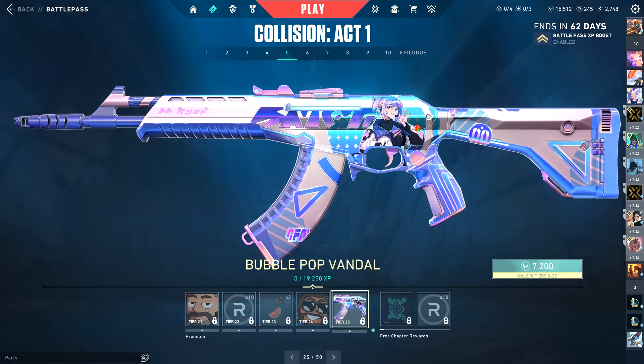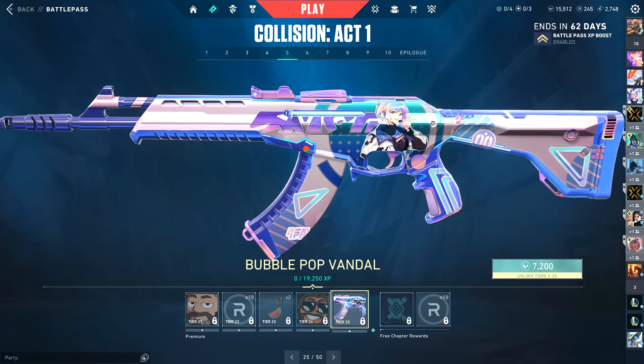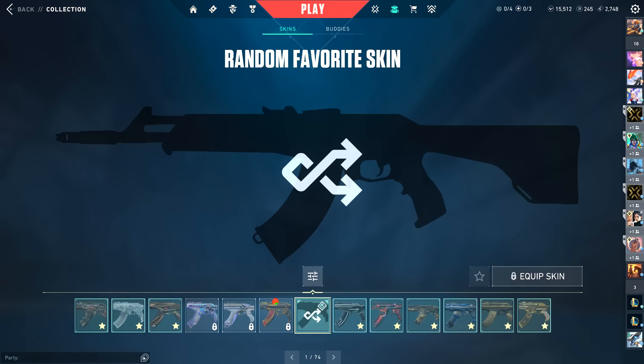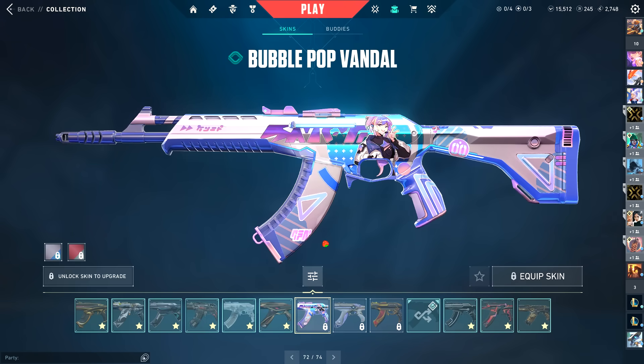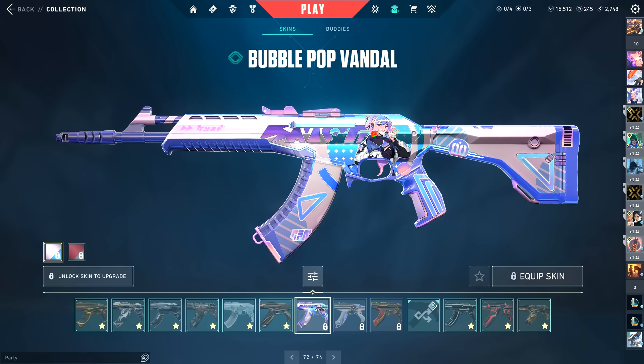The Vandal for the Bubble Pop stuff is really cool. I'm actually pretty excited for this. They're doing the rollouts in a weird order — the battle pass stuff comes out first, then the day after will be the new skin set. I like this a lot and it's going to be really popular. If you look at the Vandal variant, it's cool — kind of like a his-and-hers thing. They're really leaning into the e-dating angle, which is smart, though maybe a bit much.